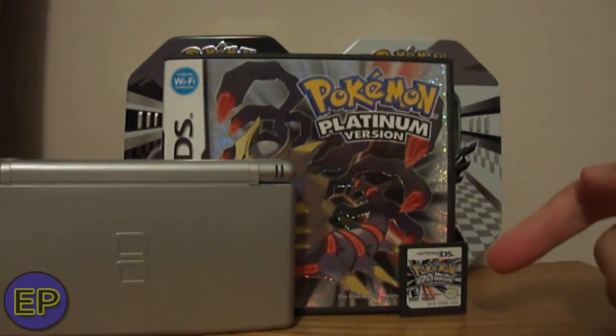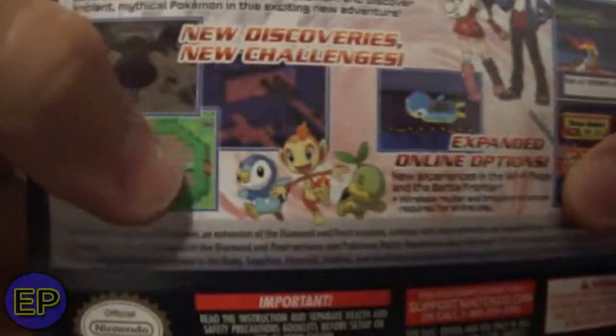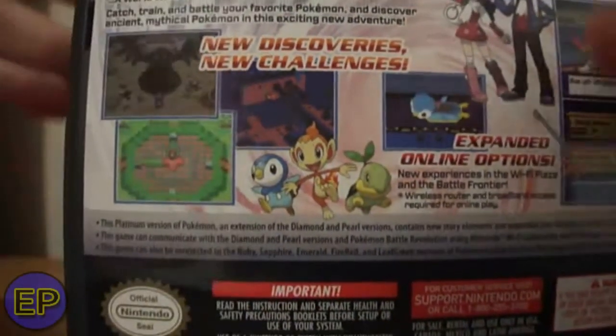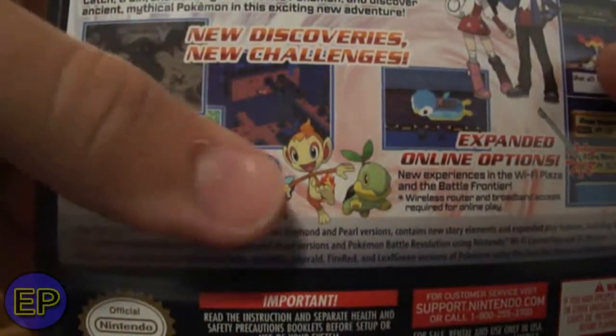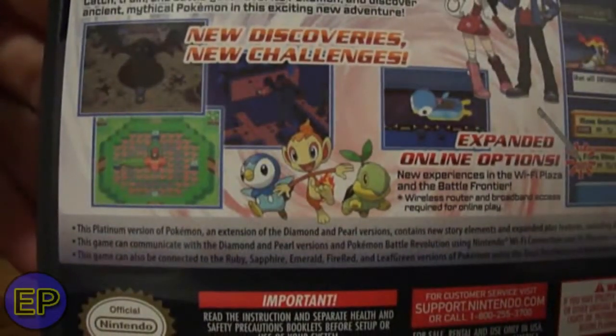What I want you guys to do is, out of the 3 starters — which are right here — Piplup, Chimchar, and Turtwig, I want you guys to decide what my starter will be. I have absolutely no idea what I want my team to be like, and I want you guys to help me out. It's between Piplup, Chimchar, and Turtwig. Just leave a comment below of what starter you want me to use.